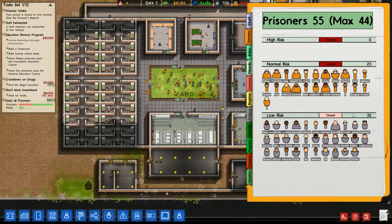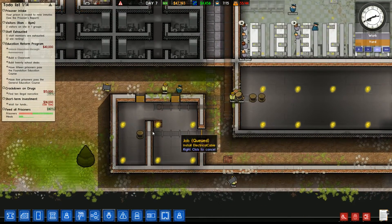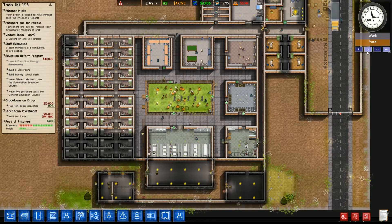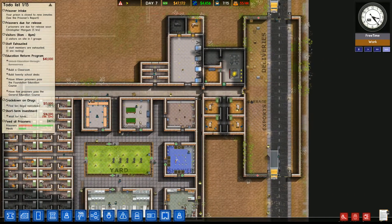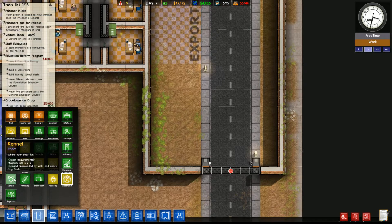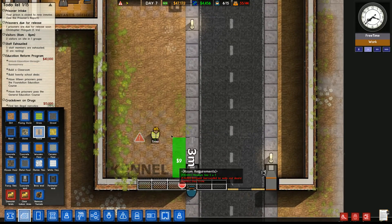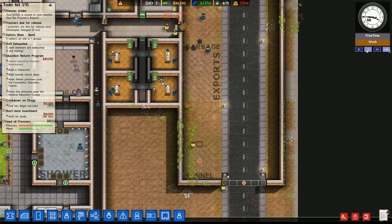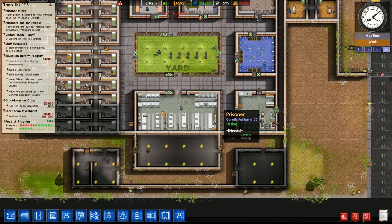We definitely need dogs — if we got some dogs that would help us find the narcotics a lot faster. I'm going to go to rooms and place a kennel. We'll enclose a little area here — it can have a jail door, doesn't necessarily have to be but why not. There's no open fence gate option, probably should be added, but for now that'll be fine.